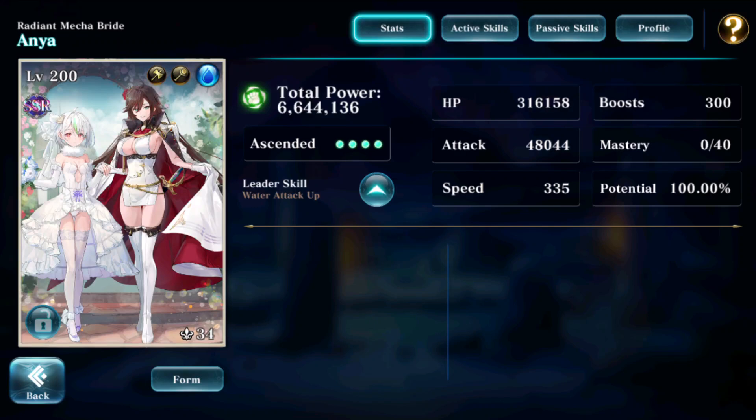Hey everyone, Drew here and today we are going to check out the new upcoming SSR, Water Anya. This is a definite sleep and support upgrade over the original Anya released two and a half years ago. Her speed is comparatively low for today's standards at 335.